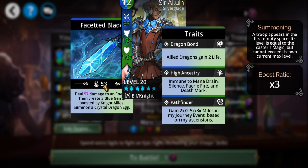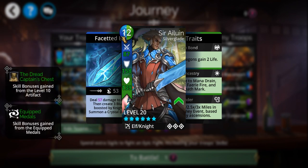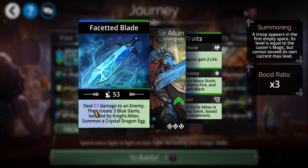You have to have a Pathfinder in your team to get the miles. This is the blue version of the troop — Sir Alwyn deals damage to an enemy then creates three blue gems, boosted by Knight allies.